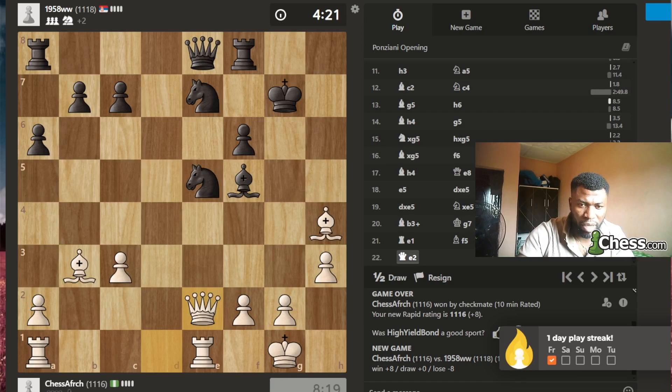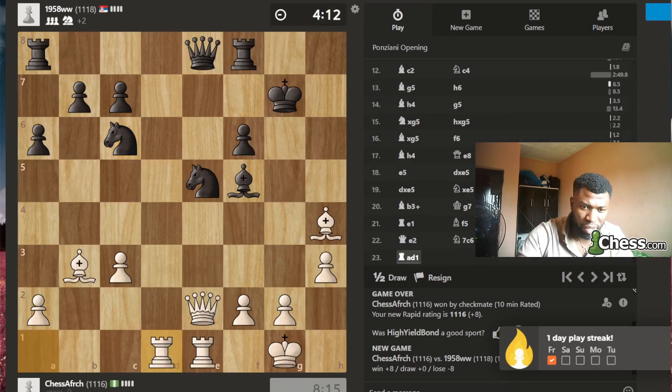Stockfish probably doesn't like this move. The king is weak, but I feel like he's just going to be able to defend everything and not get into any trouble. I feel like I'm in trouble somehow — my opponent is up a piece, up a knight. I have the bishop pair.